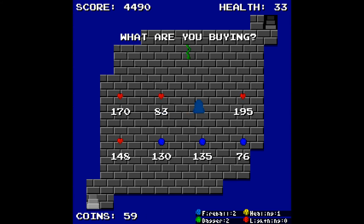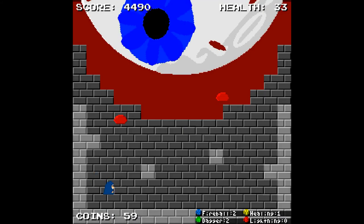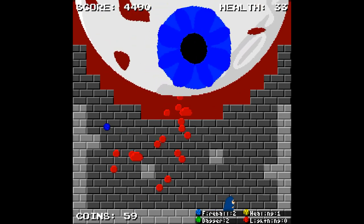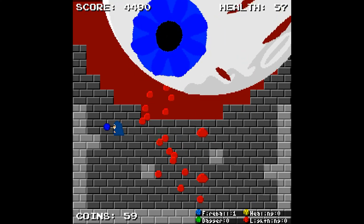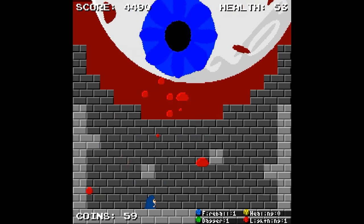So I took a beating, let me get a heart. You see you've got these different bosses — this crazy eyeball thing. Oh my god, there's lava!